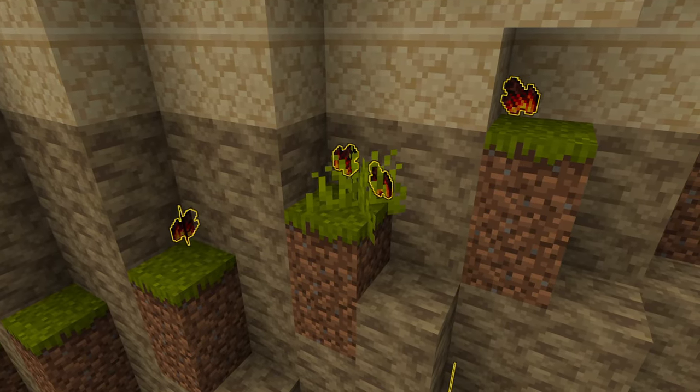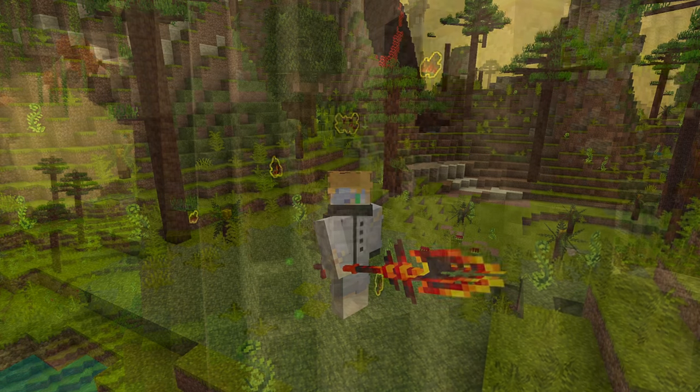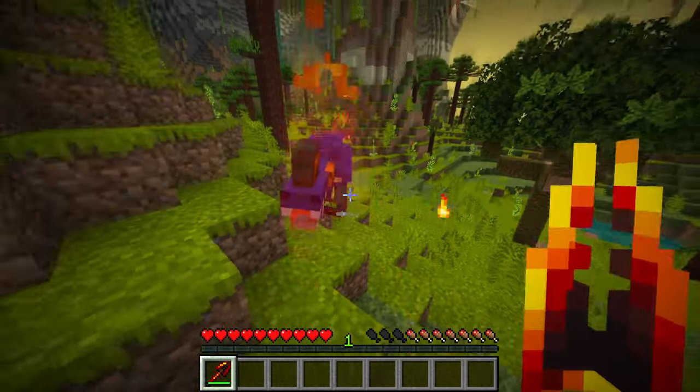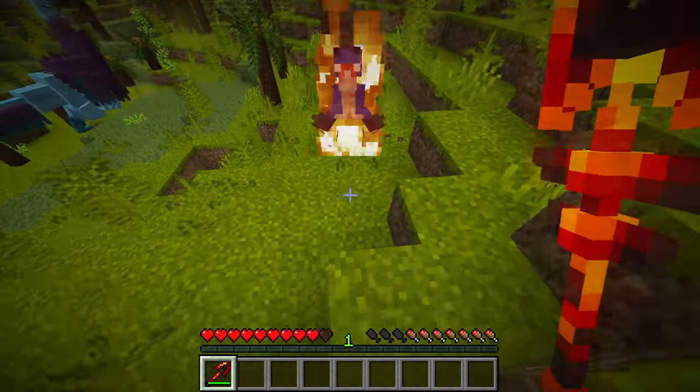After the boss dies, it will also drop tectonic shards glowing in a golden overlay. These can be crafted into two new items. The first is the Extinction Spear. If the player impales a creature with it, the spirit of a Tremosaurus will lash out, dealing extra damage.